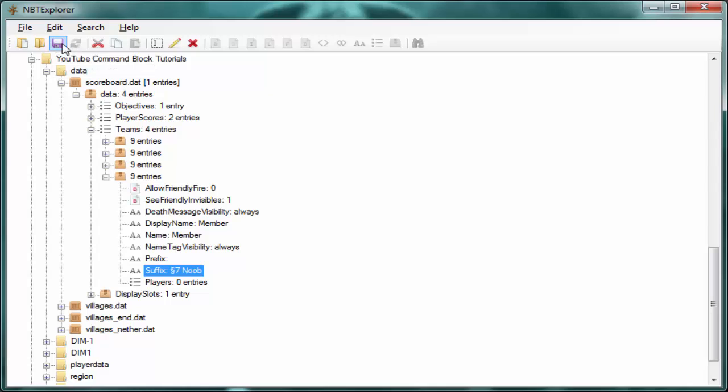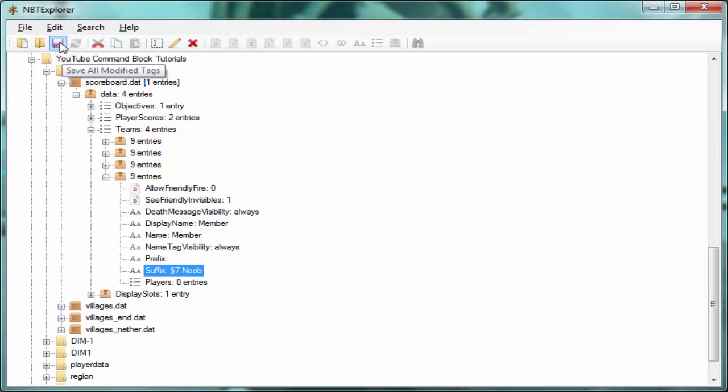Once you've done that, click the purple save button at the top. Then go back to your Minecraft world — make sure the world is not currently open, otherwise the changes won't apply. I'll need to close mine first.